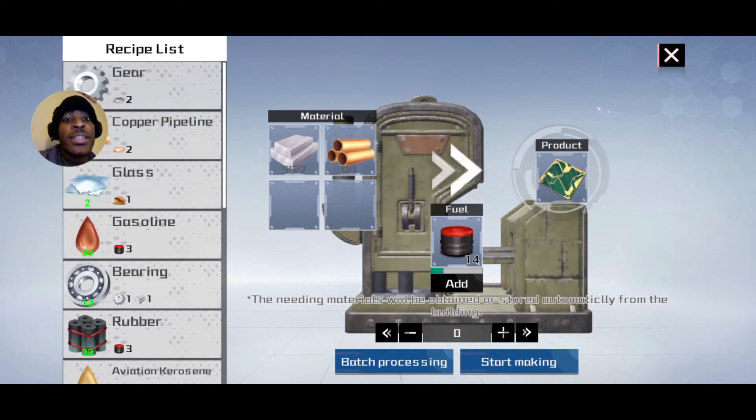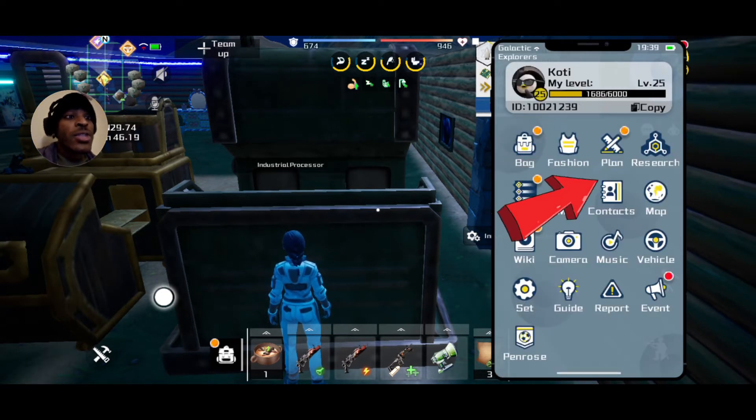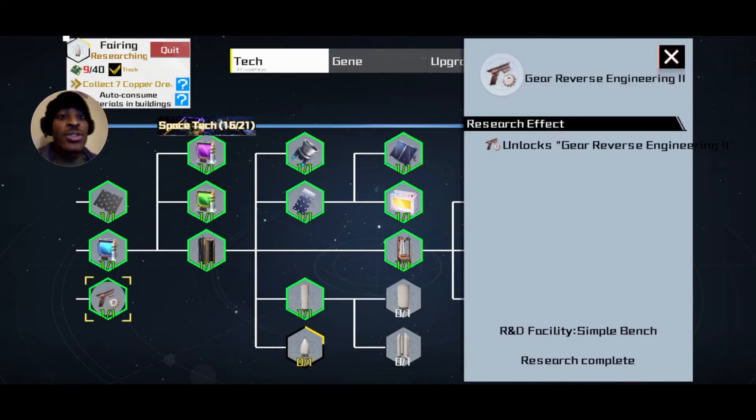When you go to this industry processor you'll see the ability to make rubber. Like with everything in this game it's all about the research. So what you want to do for the research is go to the top right, then go to Research — that'll bring up your research menu. If you're not familiar with this by now, get intimate with it, you'll be on it a lot.